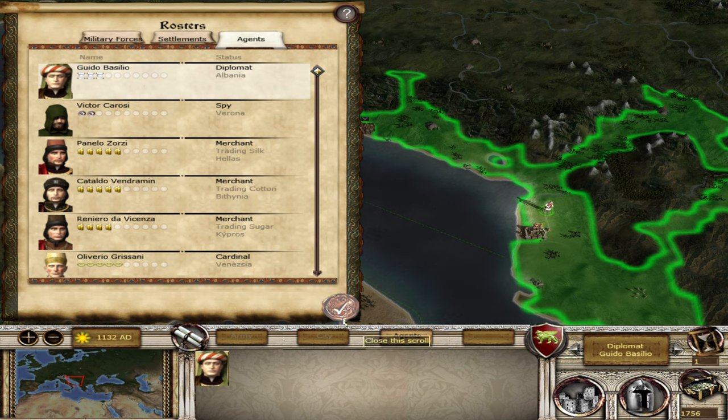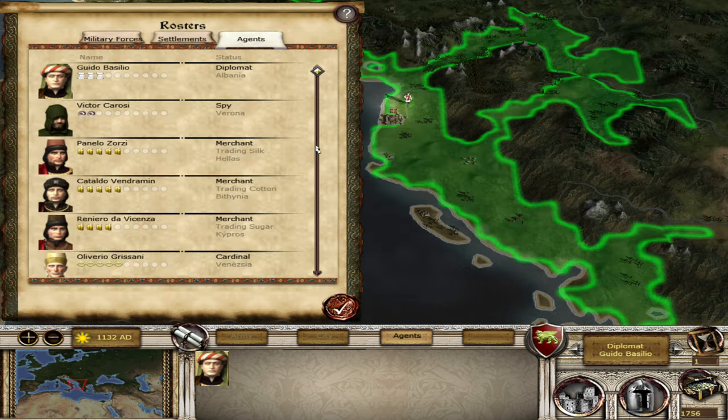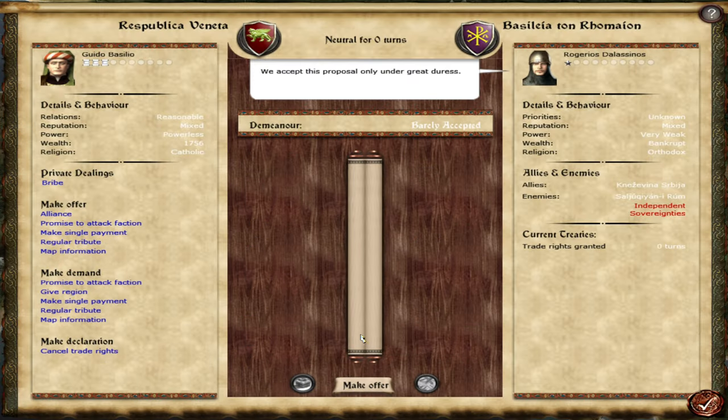With our Cardinal — do we really need the Cardinal? It's 90% Catholic here. We'll keep the Catholic in here because it's only 85% Catholic. And with our Princess, what I want to do is go and talk to the Holy Roman Empire — they've got a little bit of land up here — just to get some diplomatic relations going. Let's find our diplomat. He's in Albania. Have we got another diplomat? No.